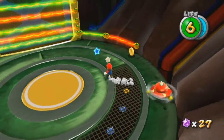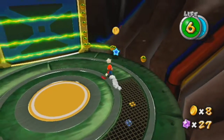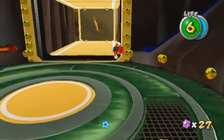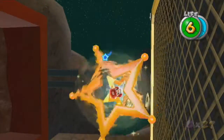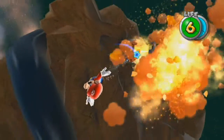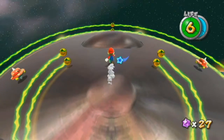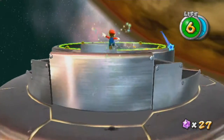Here is this guy again — we saw him in that one-off galaxy in the Terrace. Stomp on this platform here — it transfers us to the bottom, which is actually the top. These Top Men won't actually kill you directly, but they can push you into something that will. Gravity suddenly changes for no reason. I don't actually know if you'll fall to the abyss if you don't go in that launch star, but I wasn't going to take the chance.